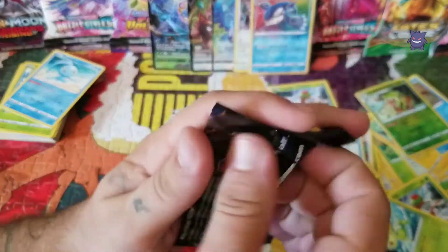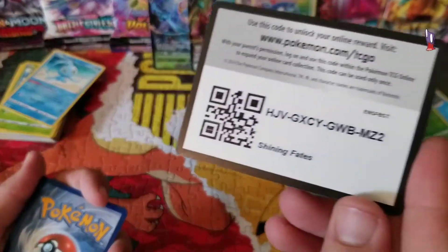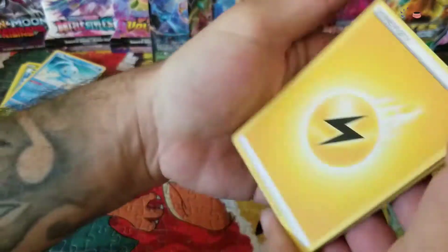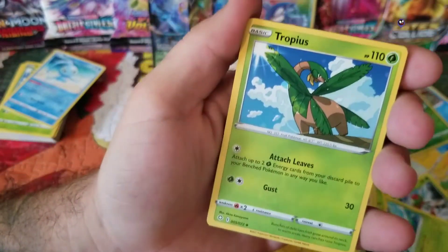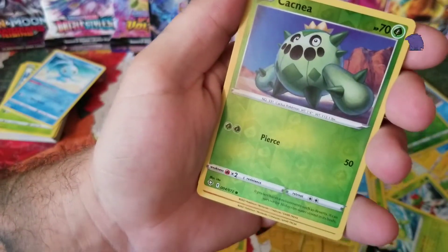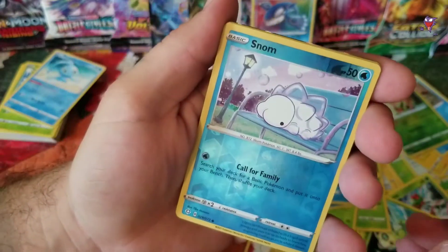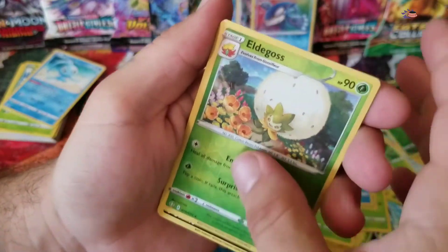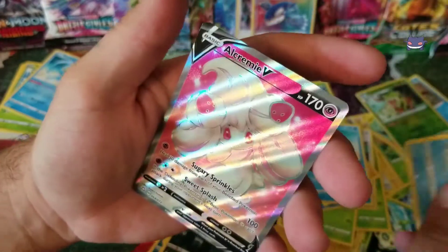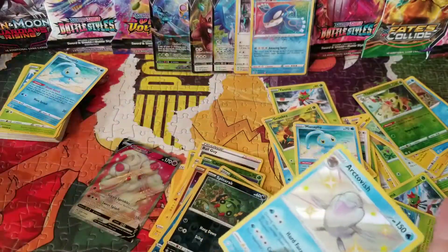Now for our last pack of Shining Fates. We got a code card, an energy, a Trapius, a Ball Guy, a Luxio — and wait, five reverse holos: Kyogre, Trapinch, Snorunt, Eldegoss, and Spinareak. And a shiny Arctovish, and an Alcremie V. Now if that's not an error pack, I don't know what is — that's pretty awesome! Let's go ahead and sleeve these.